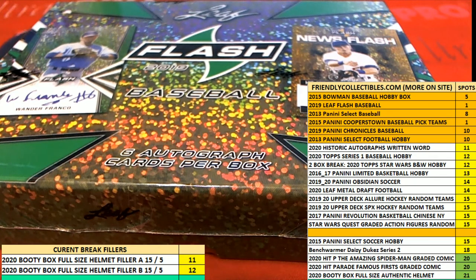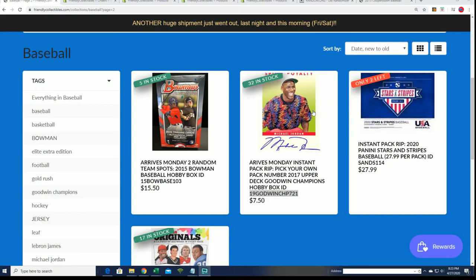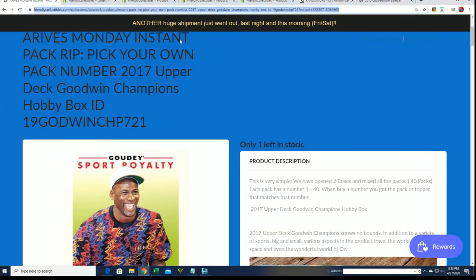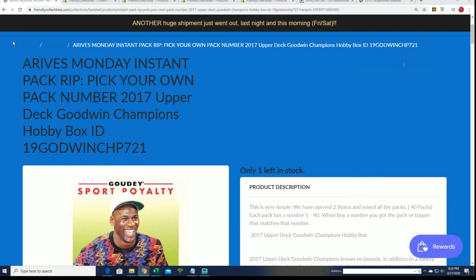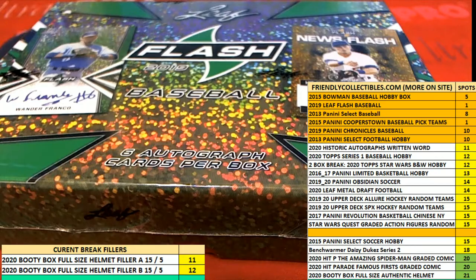Goodwin Champions is right here if you're interested. You don't have to wait for anything to fill here at Friendly Box Breaks — we have these instant pack rips. You can just get a pack, and whenever a box isn't breaking, I'll get around to opening these packs. That's always a lot of fun. Maybe we'll get a Jordan Auto — who knows. It's a fun pack rip to be into. I'm going to check that out and see if there's anyone who got packs, because we have a few different folks who've been looking forward to their pack rips. I'm going to do all these packs in one video and rip through several packs of Goodwin Champions as we get ready for our box break. Good luck everybody. We'll rip some of these packs open right now.